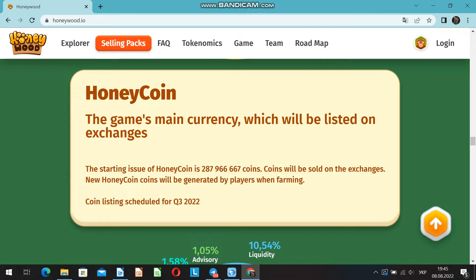What is the value of the coin? If we talk about the initial stage, the price is $0.200 per coin, but after the listing this price will obviously change. The team of this project informs that the first listing is planned for the third quarter of 2022, and then it will be gradually released on other cryptocurrency exchanges.